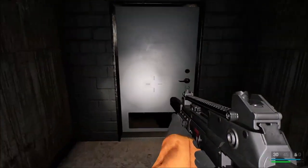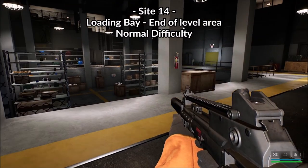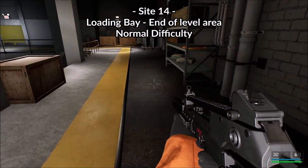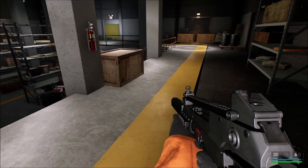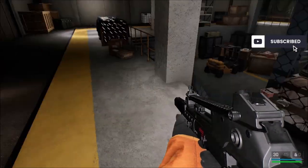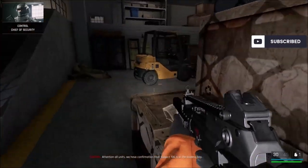Hi all and welcome to this achievement guide video for Trepan 2. In this video we will unlock two achievements: Juggernaut for killing a heavy soldier, and Cost Effective for killing three enemies with one grenade. If this video and channel helped, please click the like and subscribe buttons.